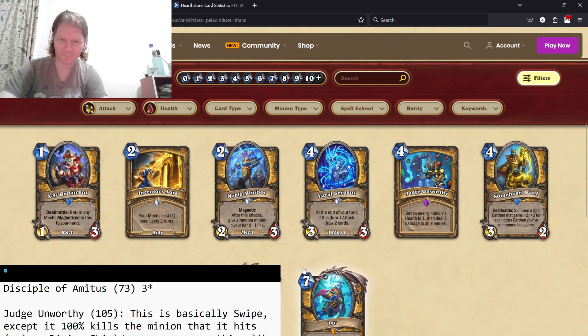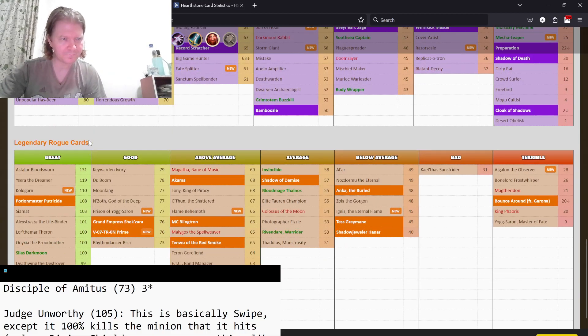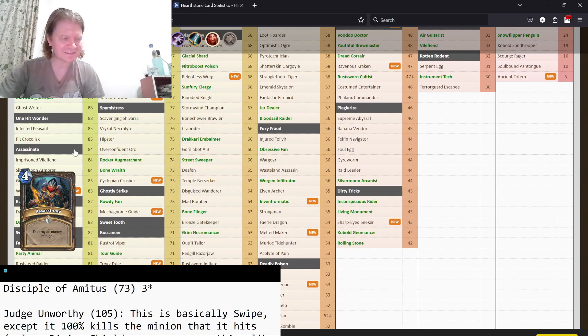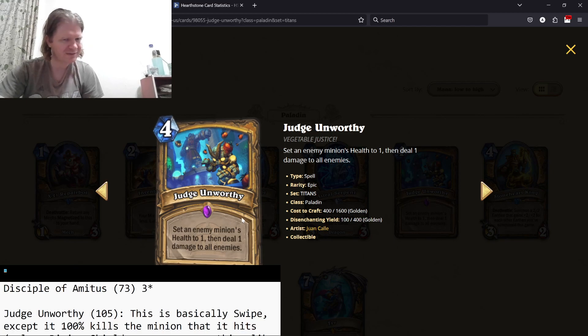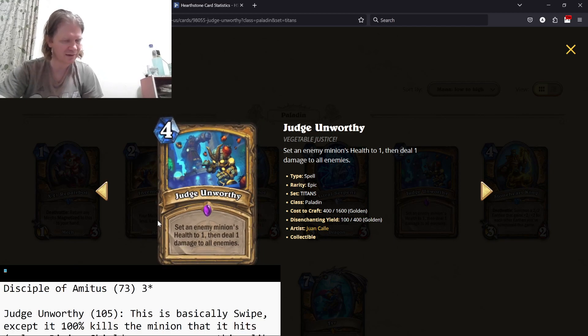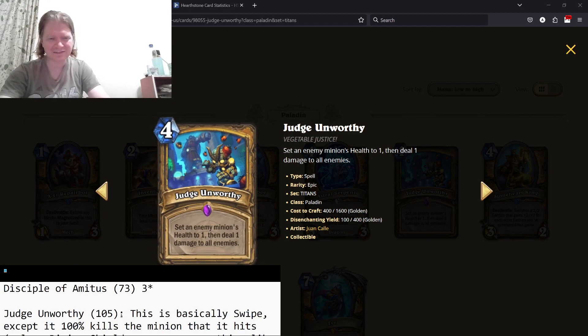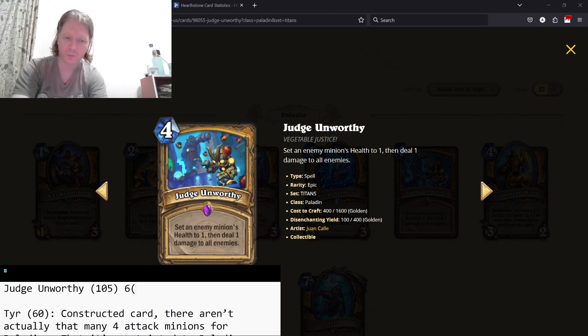Judge Unworthy — Paladin's broken card. Set a minion's health to one, then deal one damage to all enemies. Rogue has Assassinate for four mana, and that's rated in the eighties. This is basically an Assassinate with an additional one damage to everything. You can clean up small boards, deal a little face damage, and it scales with spell damage if you have that. Overall I think it's like a better Swipe — Swipe would be in the nineties. I have it as six stars, though it might be closer to five. Really, really good card.